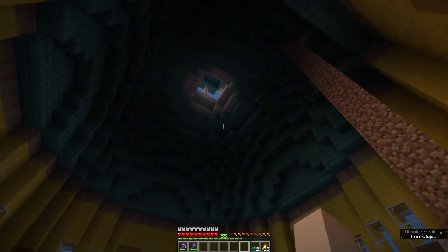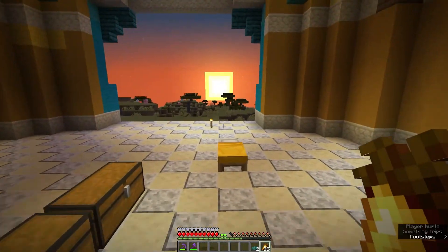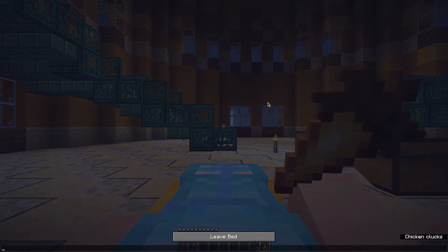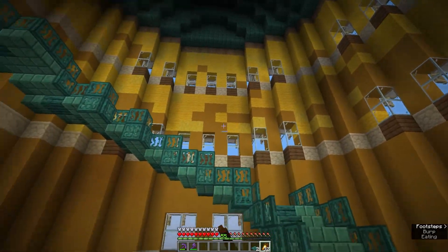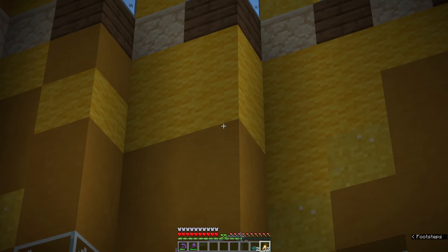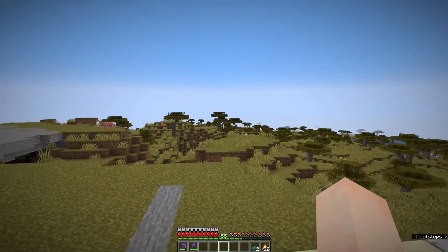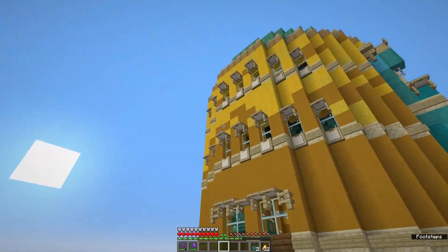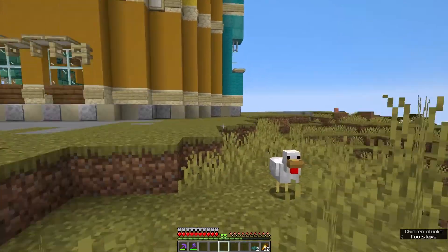This is actually the bulk of the copper for the build — I'm not going to be using too much beyond what we've used so far. I love the way it's turned out. The contrast between the yellow and the teal color of the oxidized copper goes pretty well. I do wish the gradient was a little bit different — it's a little sharp between the yellow terracotta and the yellow wool. But I'm not in the business of overthinking every little detail of the color palette, and I think it looks pretty good.